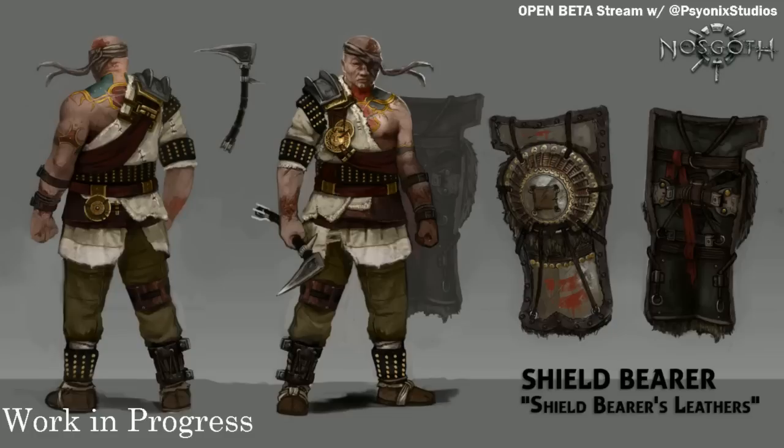Those are throwing weapons. The whole design of the Shield Bearer is to have a human that's a little more defensive than the average human, but he's not supposed to just be in melee hacking and slashing with vampires. Critically, the elephant in the room is his shield — it's in his name, it's in the concept.